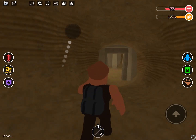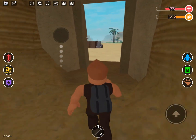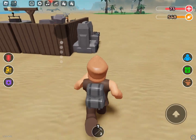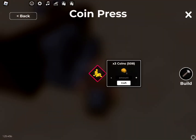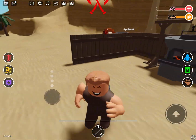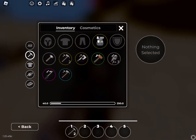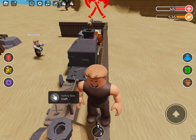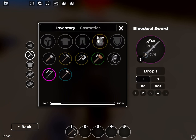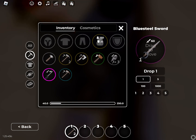Right now I'm going to show you how the coin press machine works — it can be used for a bunch of different things. Now for the PVP system: as you can see, this lion is attacking me, so we need to get a sword out.